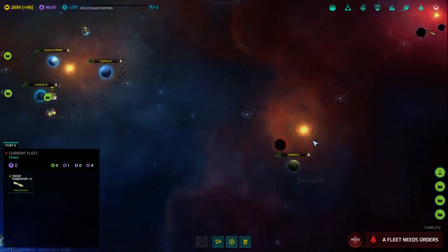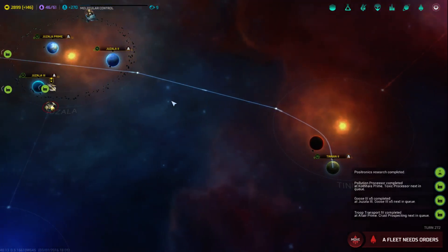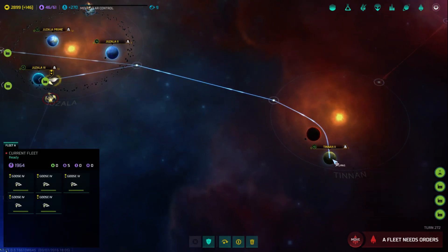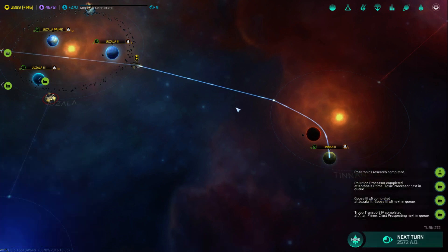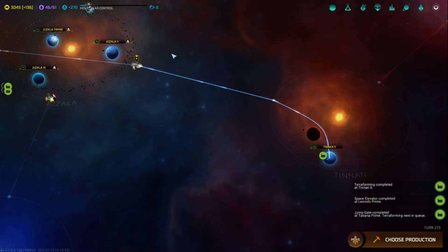I'm just going to start mounting forces over here. I'll hang out in Tynan. I don't have a thing here. We've got five geese over here — we can send them this way too. It appears their fleet is done, so we should be able to walk through the Sokra pretty easily.